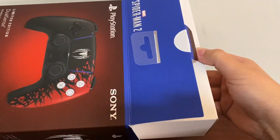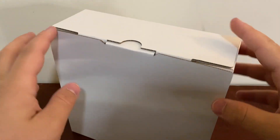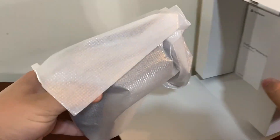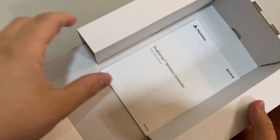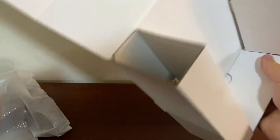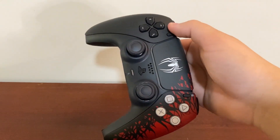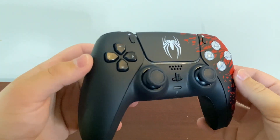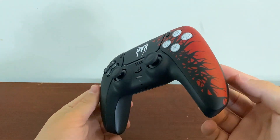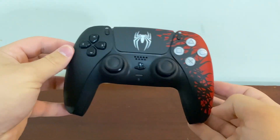Let's open this thing up — oh my god, there's another box inside! Let me find the flap over here. Let's open this up — oh my god, there it is! Is there a charger or anything else? There's just the manual, and we don't need that. Wait, does this come with a charger? No, it doesn't even come with a charger — what the hell, PlayStation? Holy crap, this looks amazing!